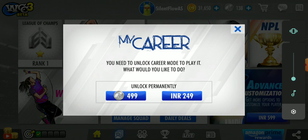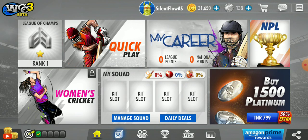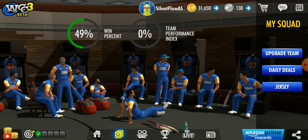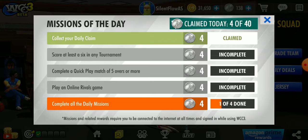You can collect these coins from daily missions. Let me show you — these are the missions of the day. You can earn about 40 coins: some directly from completing missions, and double coins — so about 8 more — when you watch a video ad.